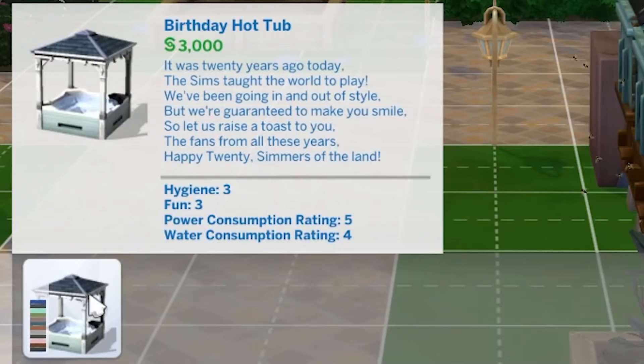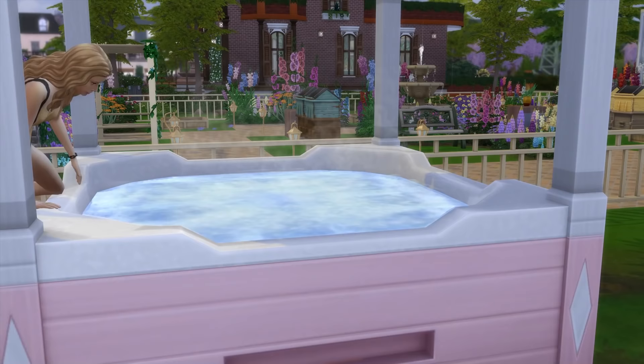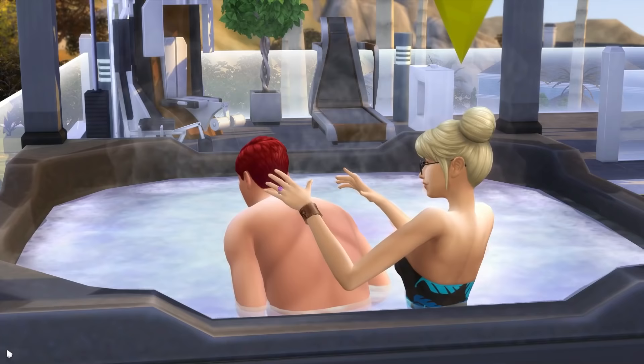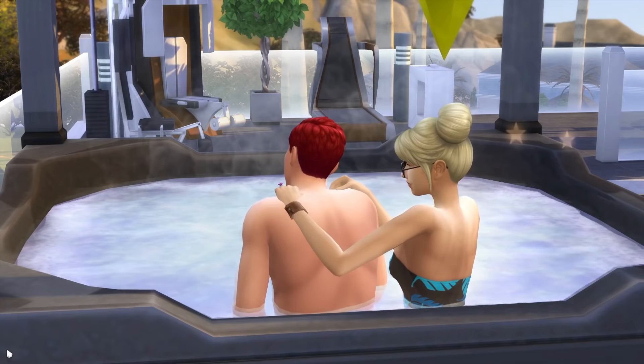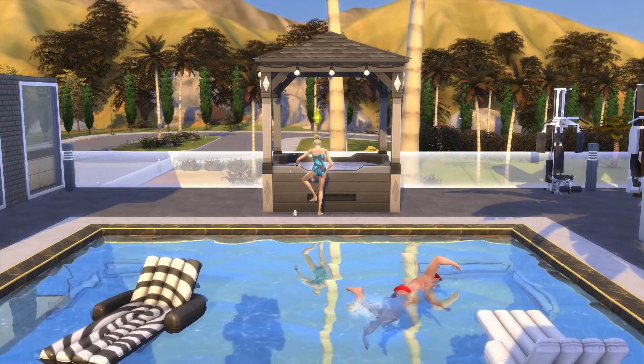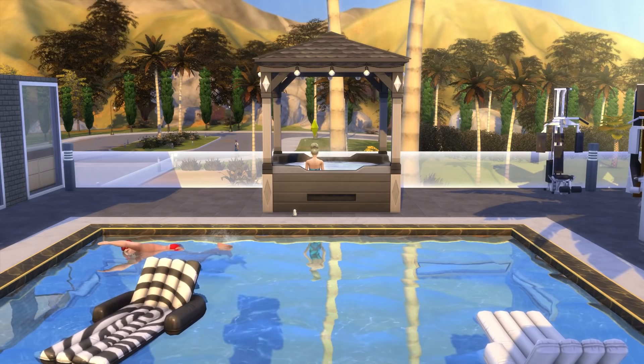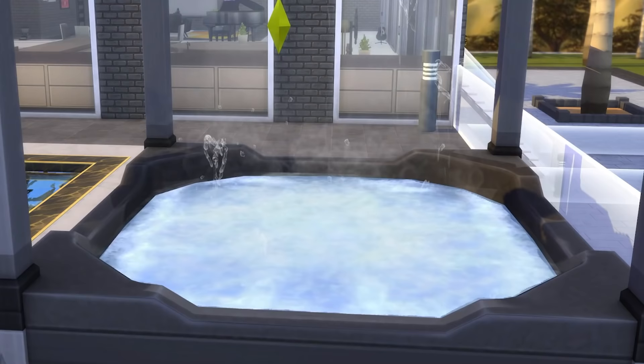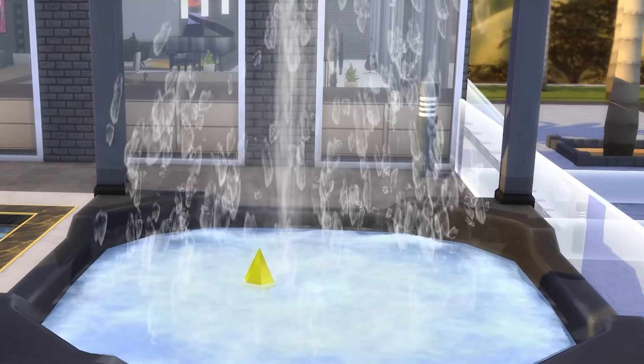Moving on to a standout: the Birthday Hot Tub, or spa, which was added to the base game to celebrate the 20th anniversary of The Sims. Having this means you probably don't need to buy Perfect Patio Stuff, as the draw card of that pack is hot tubs. But this is also just generally a great object to add to a lot of settings, such as an outdoor pool area, and can really ramp up the romance in your game. Of course, it's a woohoo location too, which we are always here for.